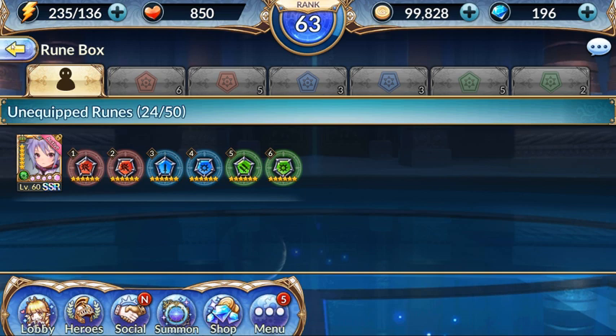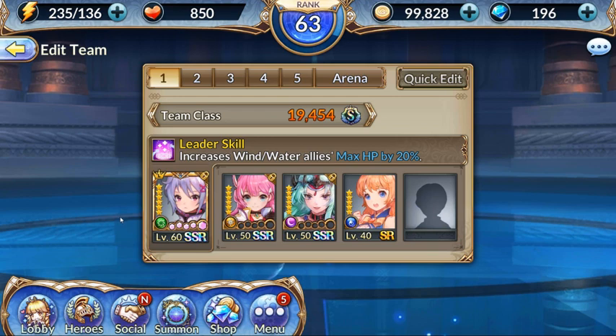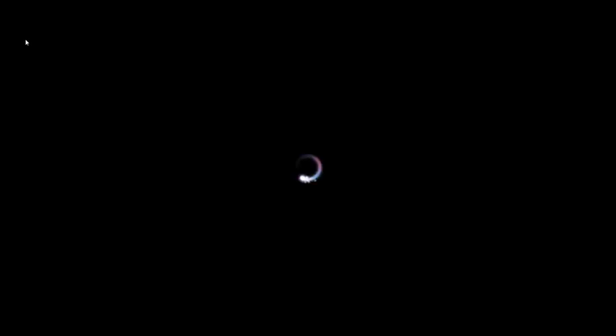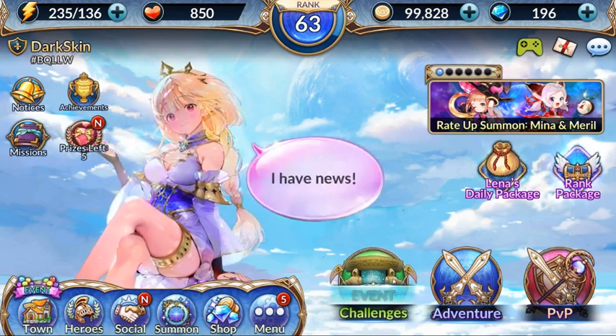That's pretty much it for everything on my Ramu. The team I'm rocking is nothing crazy — I have Mary and Rebecca at level 50, I haven't worked on them at all, just maxed their levels. I also have an SR I haven't done anything for either. I get my free SSR tomorrow so I'll be doing a video about that. Let's go ahead and get into these guild dungeons.